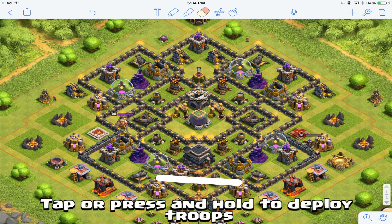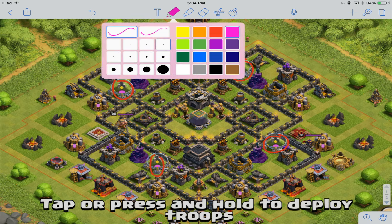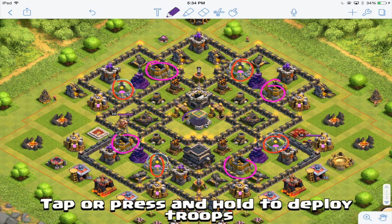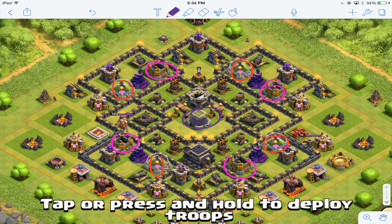Now I'm going to talk about the storage placement itself. Here's the elixir in red, here's the gold in pink, and the dark elixir in purple. Those elixir storages are very well placed — they are a little bit towards the outside, but that doesn't matter because the mortar, the x-bow, an archer tower, cannon, and wizard tower are protecting every single elixir and gold storage. And the dark elixir storage, double-circled in the middle right there, is insanely protected.